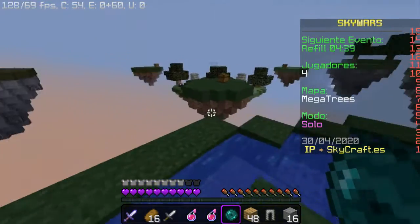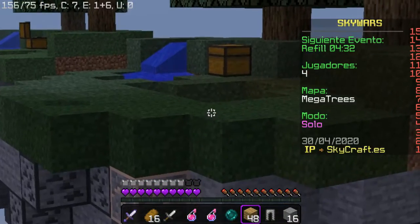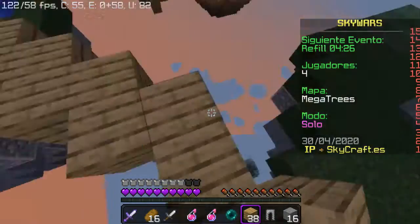Este mapa de tres islas me gusta, tiene otra isla extra. A ver, ¿hay personas ahí? No, solo hay 4 jugadores. Imagínense que me mato a los 3.